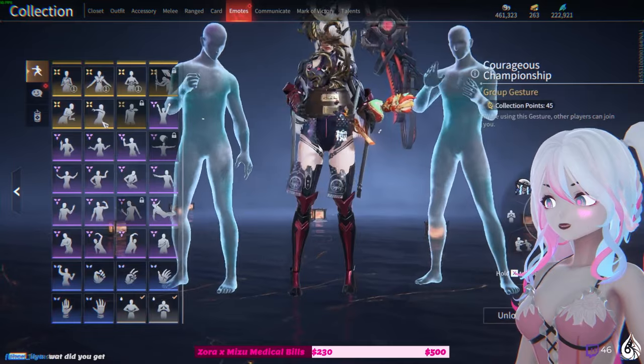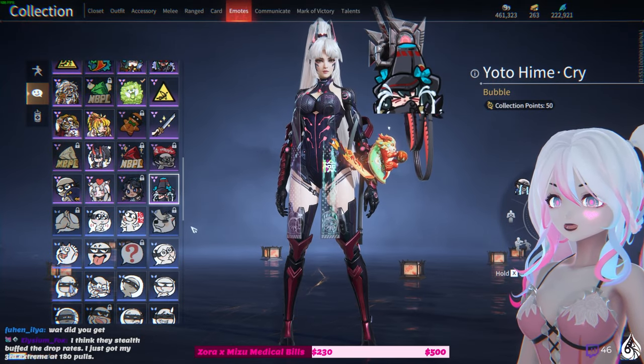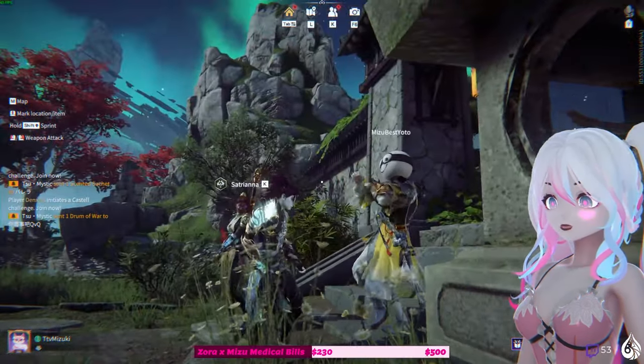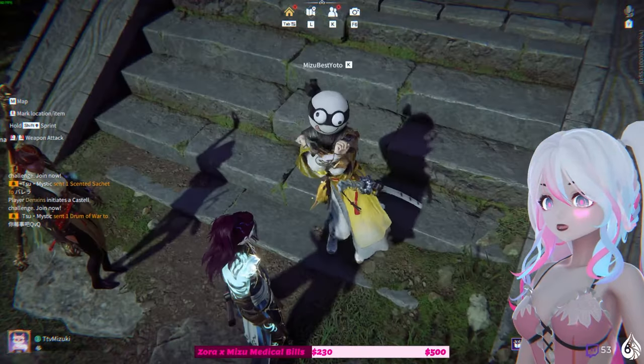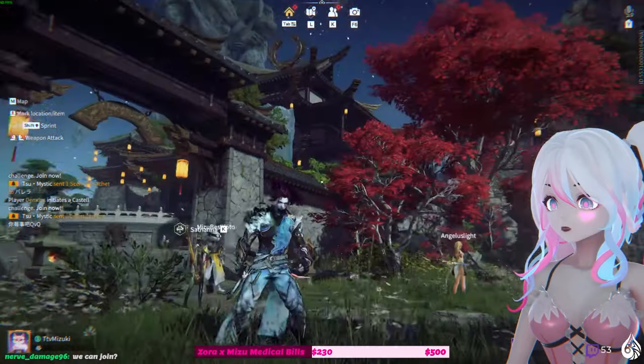A Yoto emote — thank you! Oh thank you so much! Look how cute — I have a friend, I have a little buddy on my shoulder! Oh my gosh! Okay, so how does his skin work?